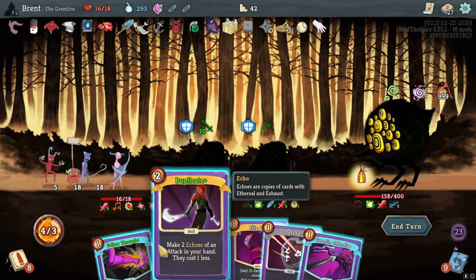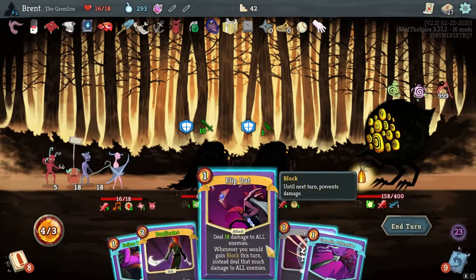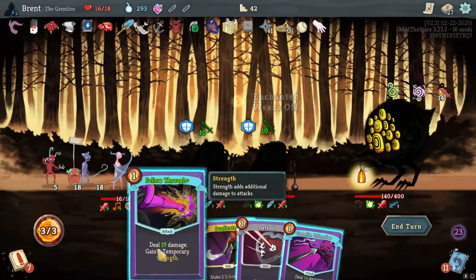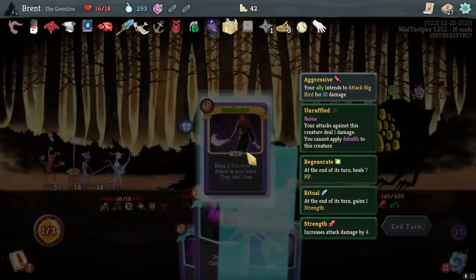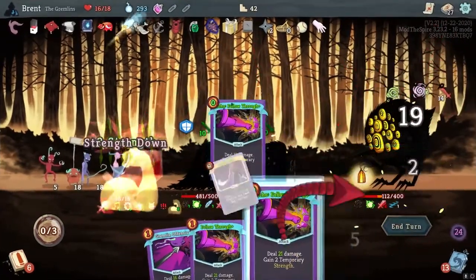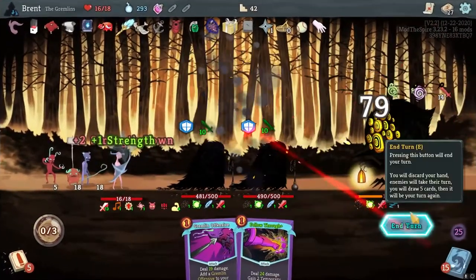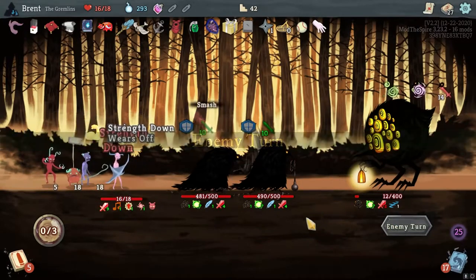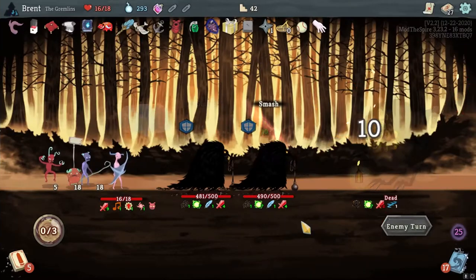We are going to Flip Out first - that solves that problem. We are going to duplicate Follow Through here. We will get this one to fend off, and then I am just going to go in for damage this time. 79 - he is down to 12. Fine. And he is dead actually. Our little bird friends helped us.